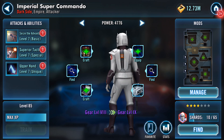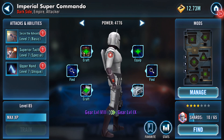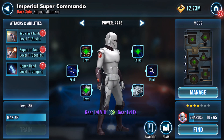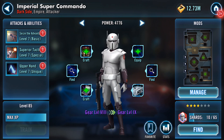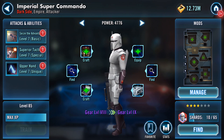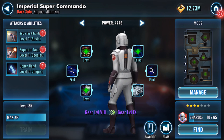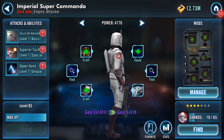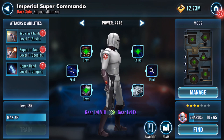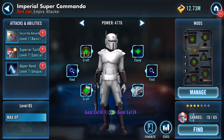That's where I'll leave him. I'll have a ponder on what mods I'm going to give him - probably going towards crit damage and crit chance. Until later - Imperial Super Commando: gear level 8, level 85, ability level 7. Done. Thank you for watching.